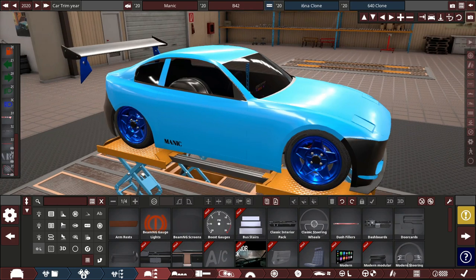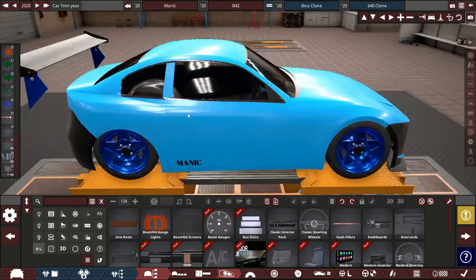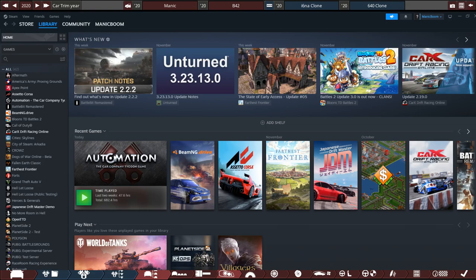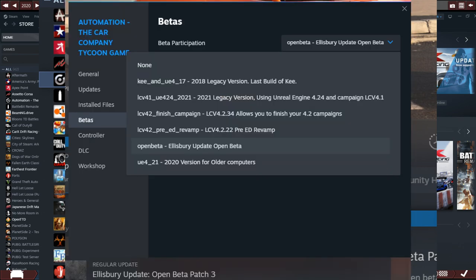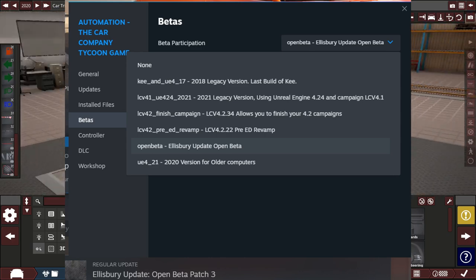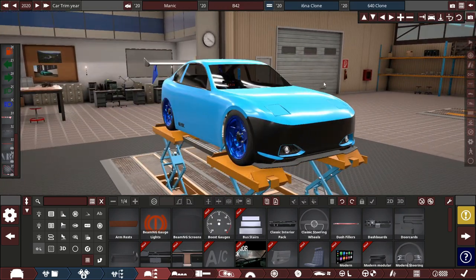To follow along in today's video and further videos in this series, you will need to go into Steam, right-click on Automation, go into settings, and choose the beta version. I'll try to show you some b-roll of the exact order you need to do things. If you're not willing to do this, unfortunately you can't carry on. There will be a few bugs and issues, but you'll mostly be up to date with what's going on.